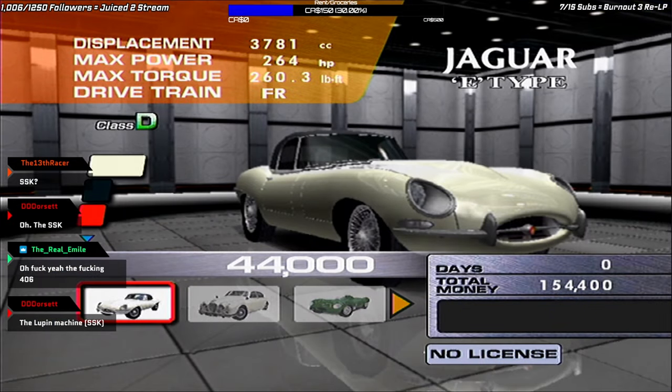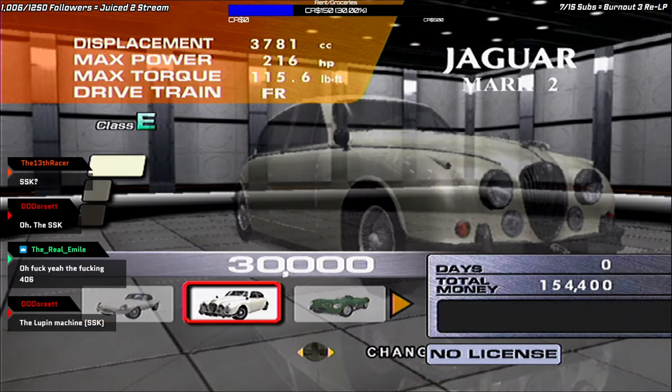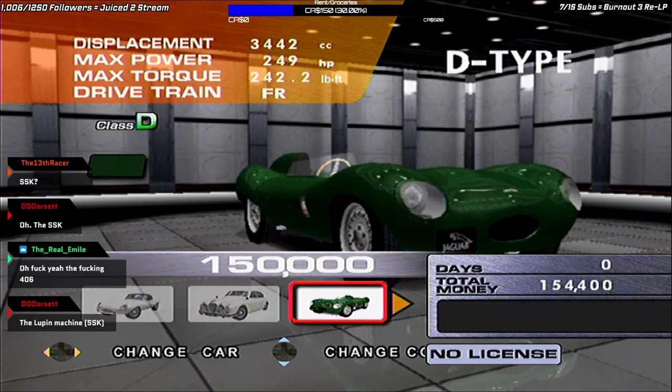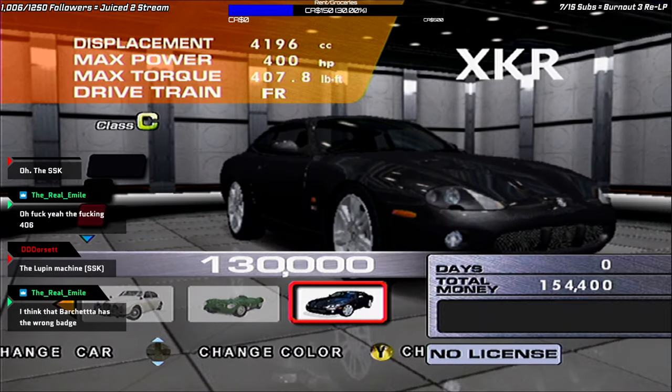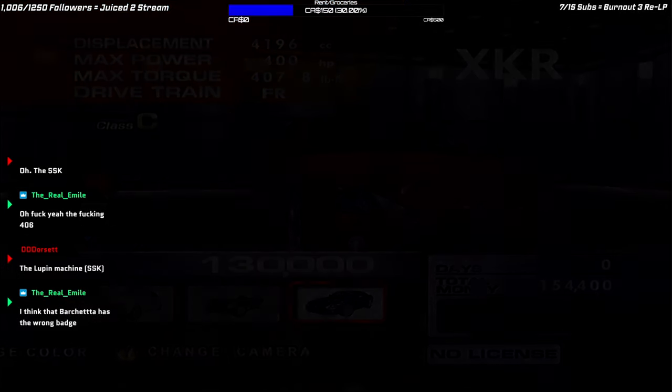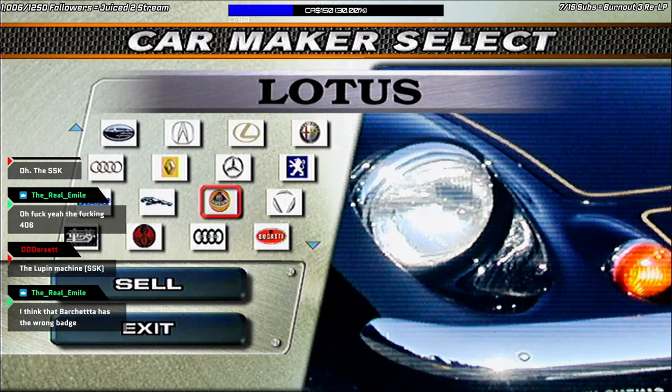Jaguar: we have the Series 1 E-Type and the Mark II — that was originally all there was. But Online added the D-Type and the XKR. I'll probably put a list in the comments of all the vehicles that originally could only be won online.